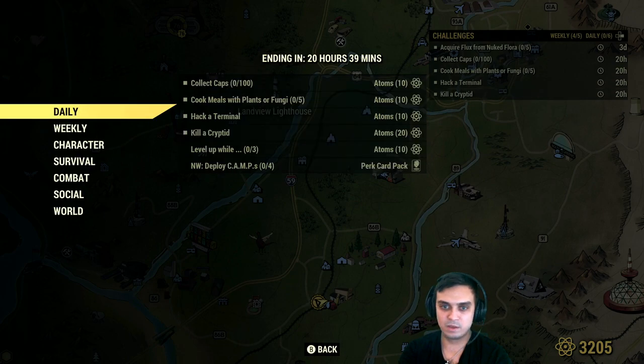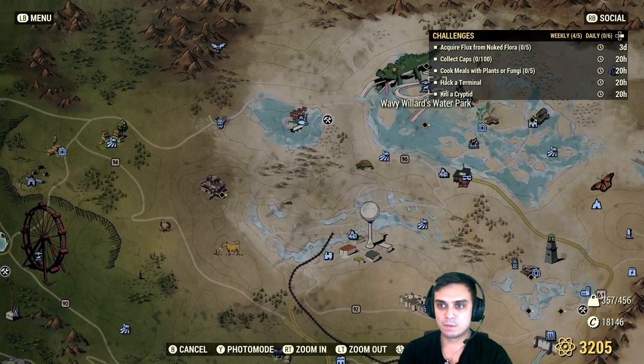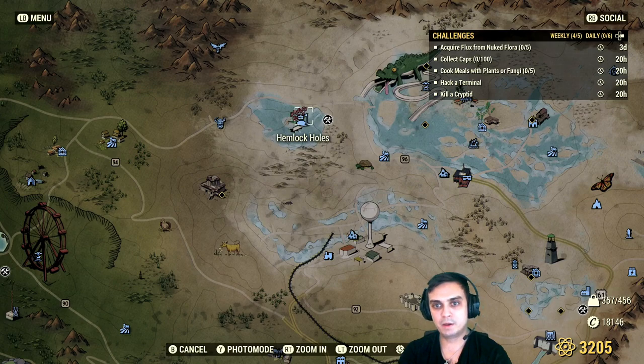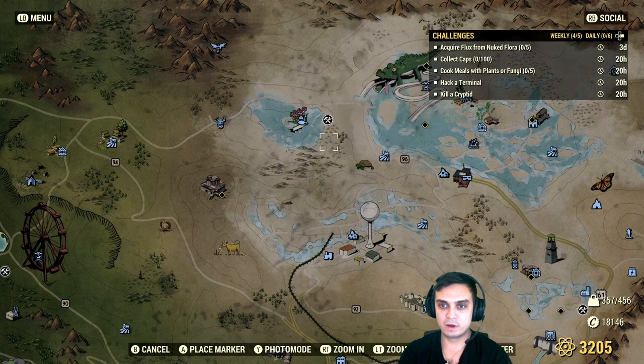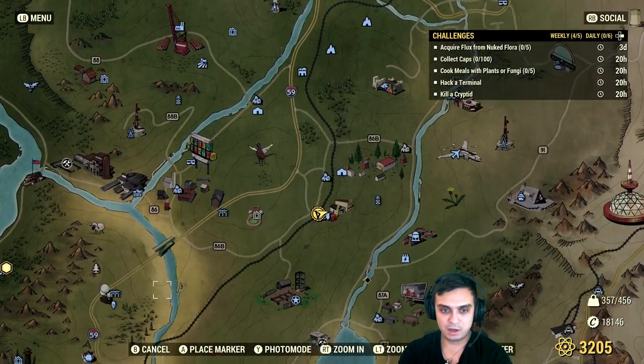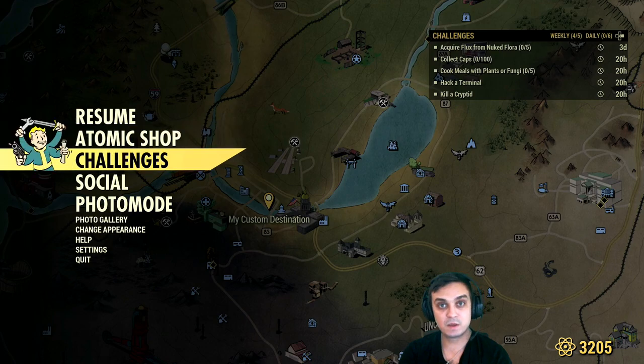Kill a Cryptid. This one I always do over here at Hemlock Holes. I usually take the workshop and somewhere over here you're gonna get yourself a Grafton Monster. For lower levels, you will need to navigate to the section next to the Charleston Capitol building — there is a Grafton Monster there as well. He's gonna be like level 10 or something, and you'll be able to get yourself 20 atoms.